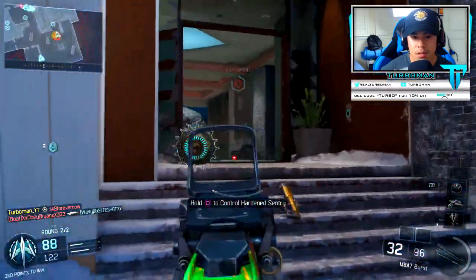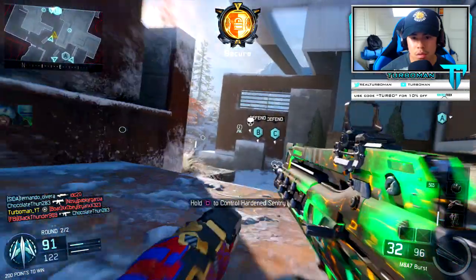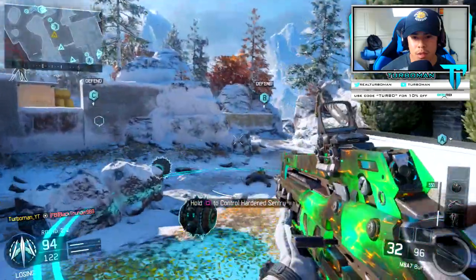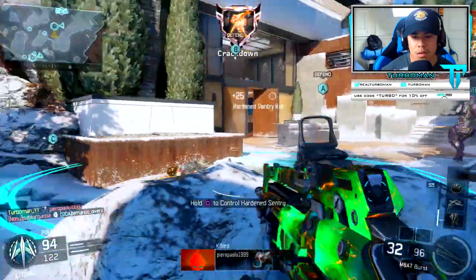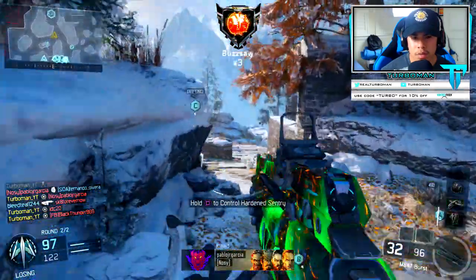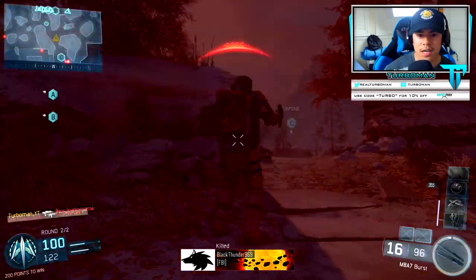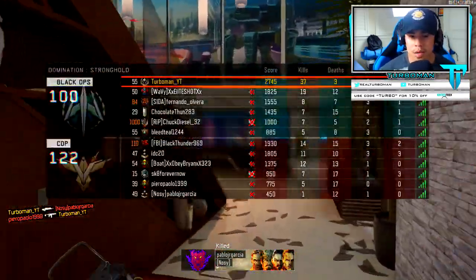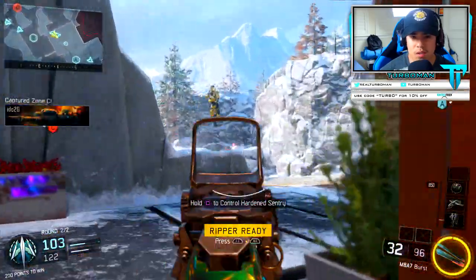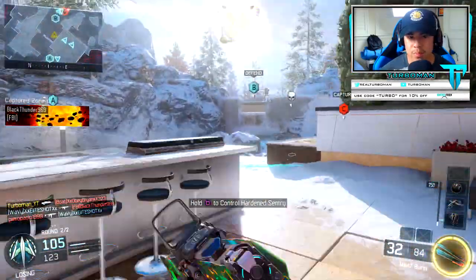Let's cap this — there you go, let's keep this up. They're probably gonna go for C now. Yep, I knew it. Did I just get a triple with that? That is crazy! 37 and 3, leading my team to victory. Let's go — this class setup is beast though!